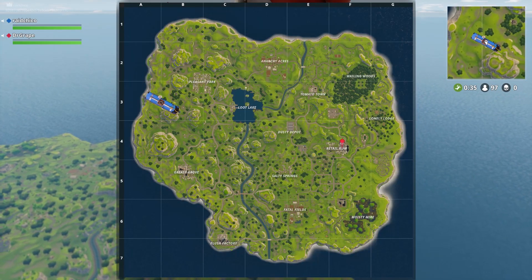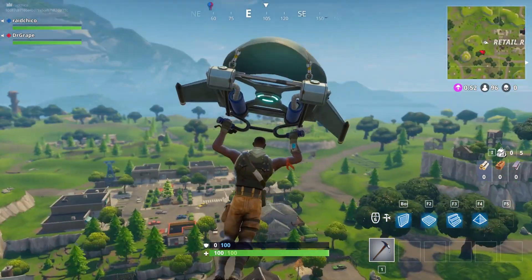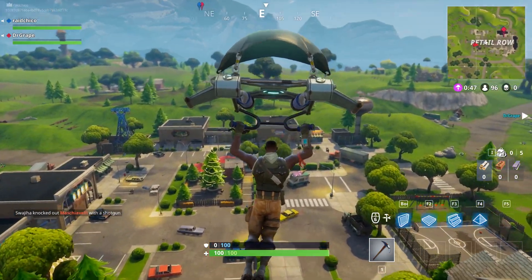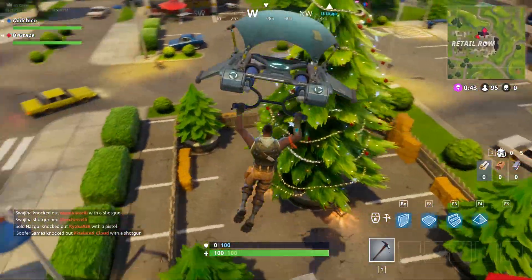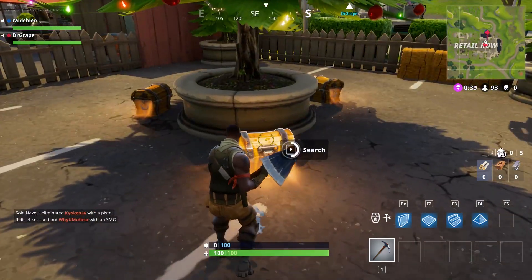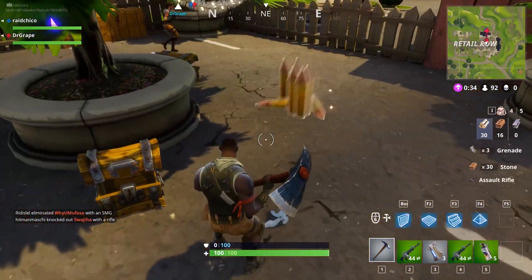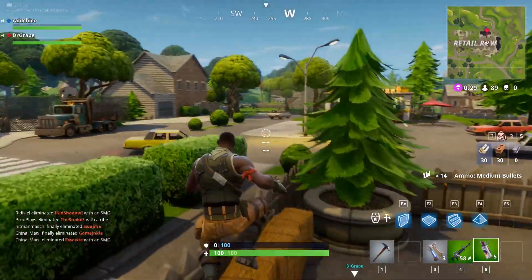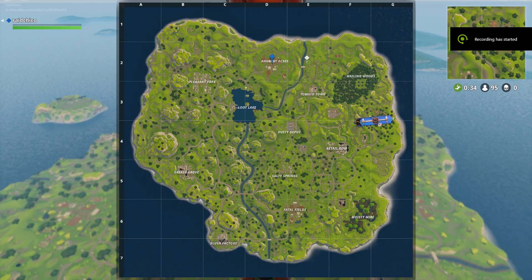The next spot is going to be at Retail Row. As you guys already know, Retail Row is one of the more popular places on Fortnite. This Christmas tree is going to be smack in the middle of all the stores in the parking lot — not where the houses are. This is a definite triple chest spot because there are three chests right here. I just love how they added this because now you can drop right down next to a Christmas tree and scavenge loot from three chests, then loot on your way to other houses.